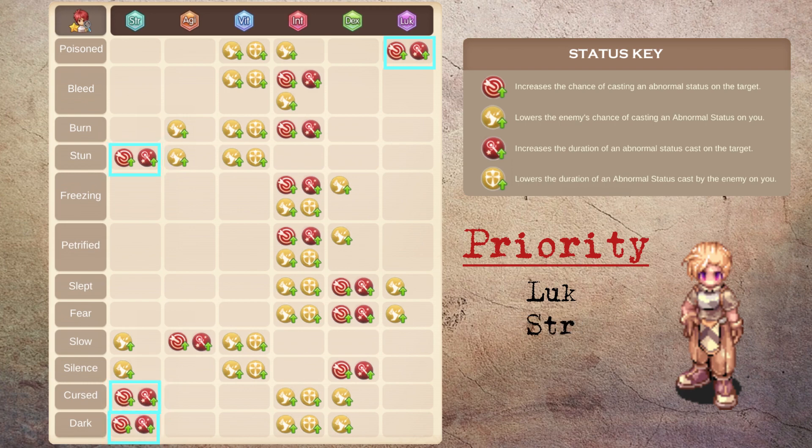Second, we are going to make sure to get a good amount of strength in order to land stun, curse, and darkness. Stun in particular is very overpowered when it lands — it completely stops the enemy from being able to act and greatly decreases their chances of surviving against you. Next, we pick up some dexterity for the fear and sleep chance and duration. It also helps increase the base attack for ranged classes such as gunslinger.